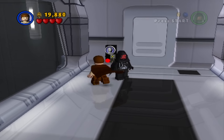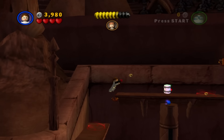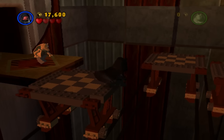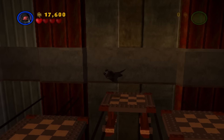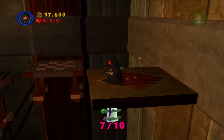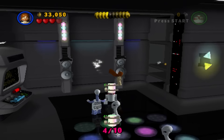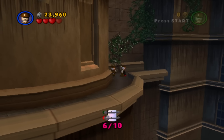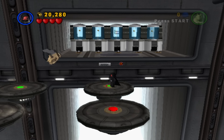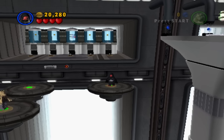Now that I have the bonus level complete and all the stud meters filled, I can move on to collecting all the minikits in every level. I unlock some of the minikits while playing through the story, but for a lot of them I'll have to go back in free play mode. I'll have to purchase a dark side character so I can do the force on dark side objects. Finding all the minikits throughout the levels in free play mode is a lot of fun, going back to areas that I previously couldn't get to because I lacked a certain character. You'll find so many secret rooms, or sometimes a minikit will just be out in the open, or you have to do a puzzle for it. This is probably one of my favorite parts when it came to 100% completing this game.